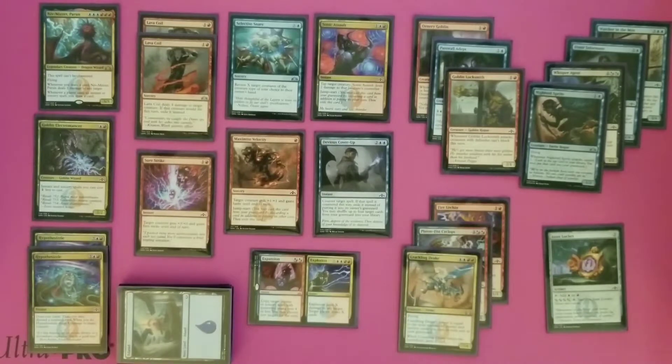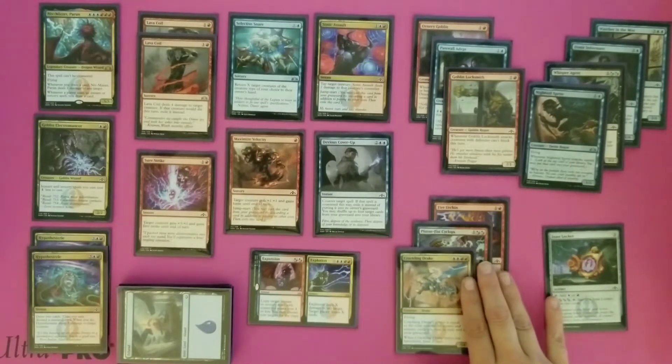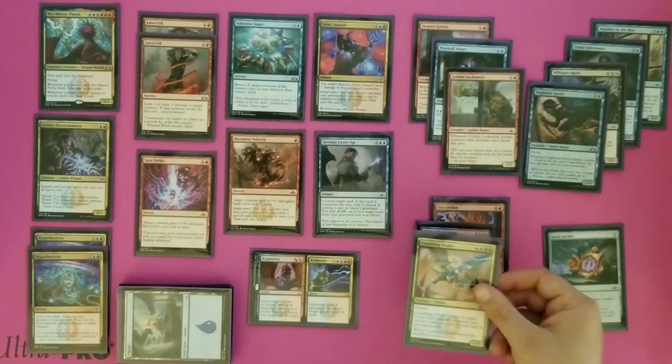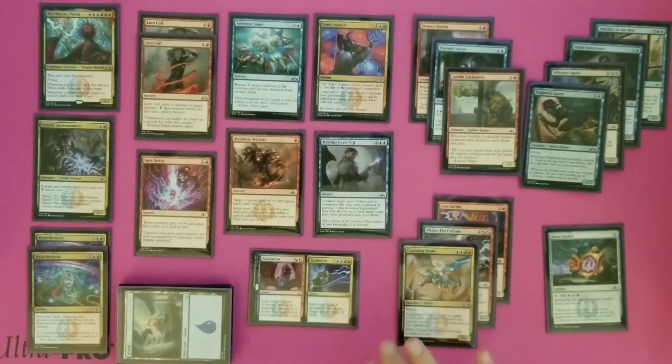The last pile of creatures worked synergistically with the instants and sorceries. I wanted to get as much use out of those instants and sorceries as we could — not only from Niv being able to draw us cards, but also using them to help our creatures be better. The first one is Crackling Drake, whose power is determined by the number of instants and sorceries in both your graveyard and exile, and it also draws a card when it comes into play. Once it was out as a big body, that was awesome, and it was really nice to have that creature work with that instants and sorceries synergy.